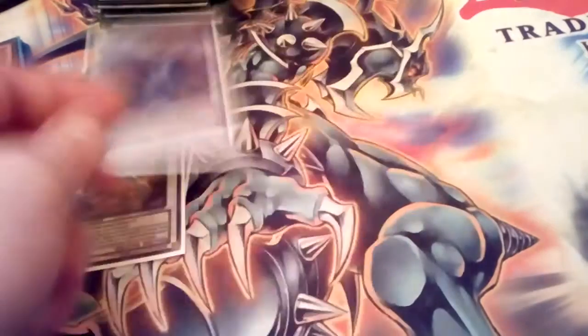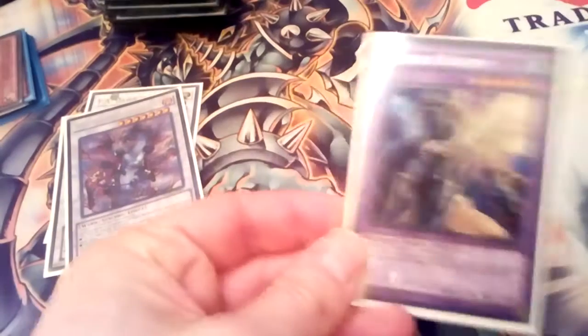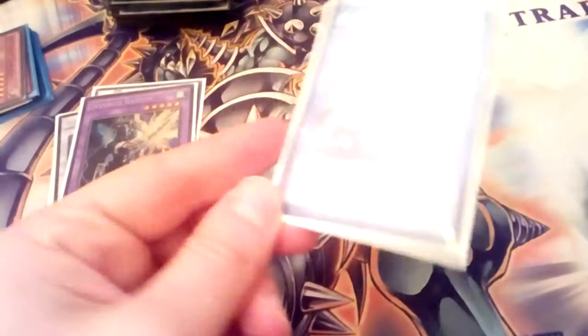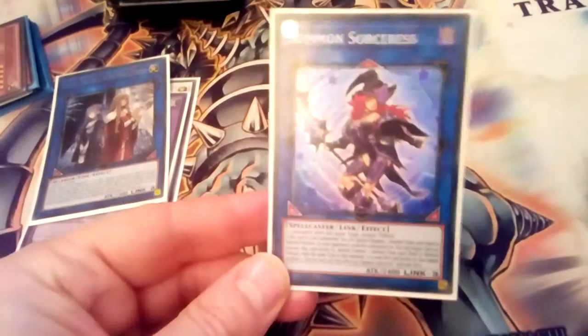Yang Zing — you can go off Summon Sorceress, summon to their side of the field and just go Yang Zing, pop through the thing, make Meh Meh, and then just go off. One Ray Jinn for Instant Fusion. And then E-HERO Sold — which is just busted. Just a searchy guy, special summon anything. Just ban it.